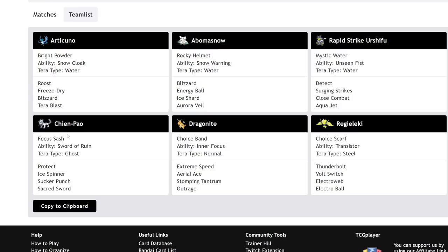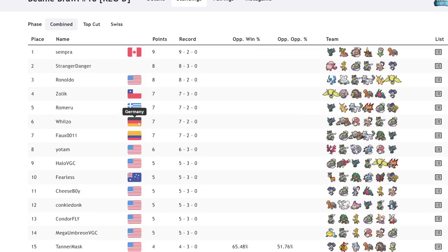A big reason this matters is because Chan-Pao is rocking that Focus Sash. Being able to stop that Pokemon from having its Focus Sash just by punishing it for attacking is actually really important to a team's chances of winning. Chan-Pao is the sort of Pokemon that only really needs one or two attacks to get done what it needs to get done, and if you can stop it from having that free second turn, you're basically good.